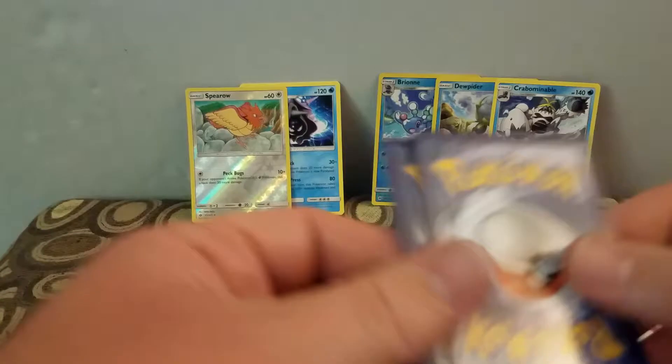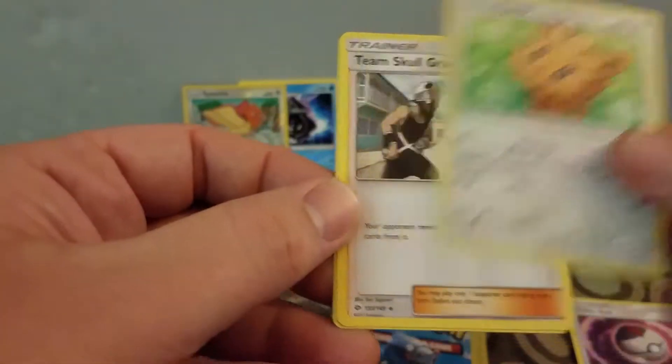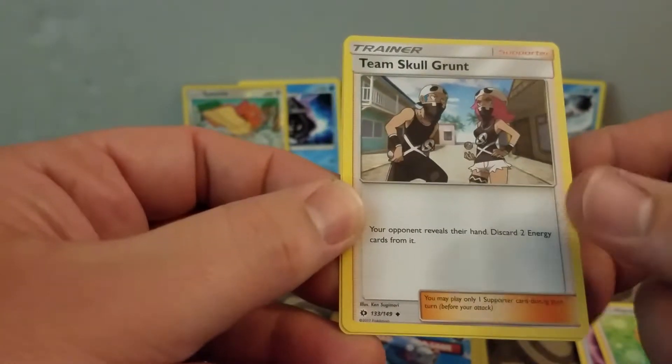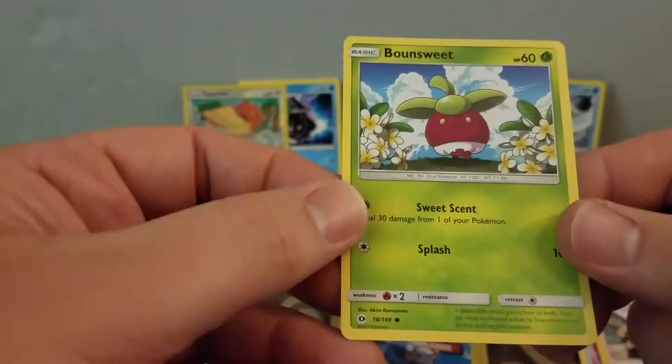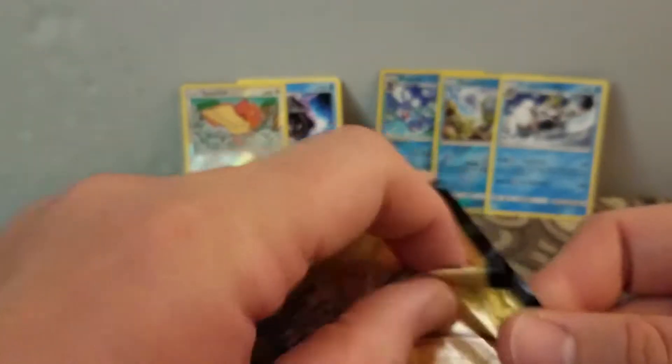I see why people like these dollar packs. Some people apparently don't have them. I have a Lillipup, Team Skull Grunt, and a Bounsweet. So, no rare or holo in that pack.